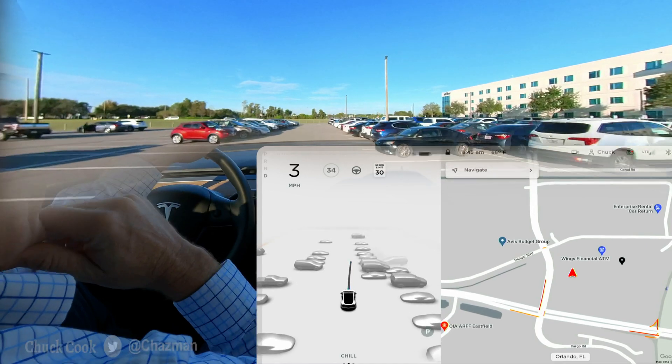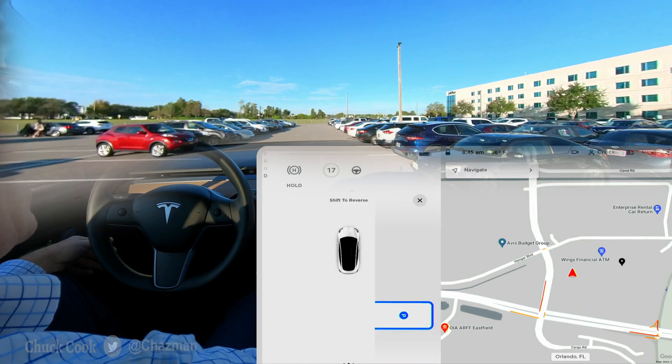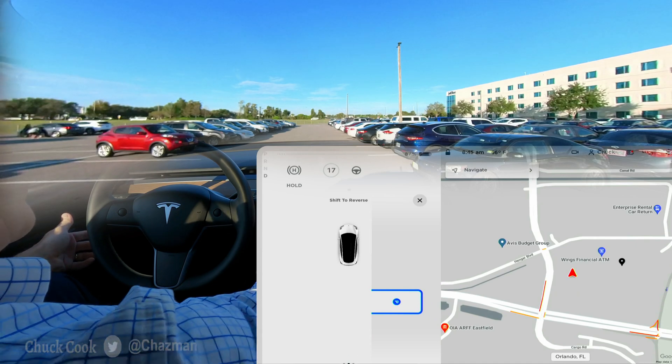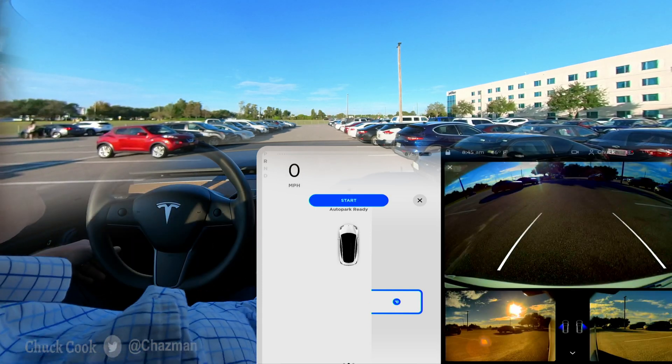So I'm just going to do a quick test here and see how the P isn't changing. I'm going to go ahead and tap the P — and it picked a spot, and it says shift to reverse, so it doesn't show me which spot it is. I'm just going to kind of go through the motions here and see how it does.